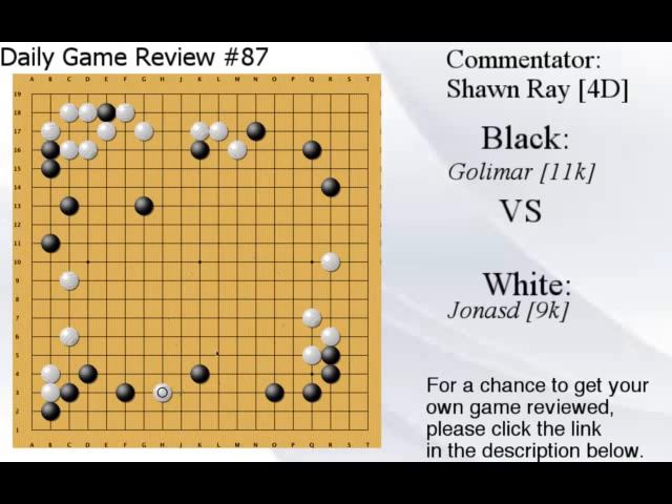White is reducing the left — there's no reason to reduce when you can just invade, because there's no moyo. Getting influence by reducing isn't really worth it here, so invading is better because you can just destroy the points. Normally when thinking reduce or invade: if you can invade it's usually better, but invasion comes with risk, so sometimes it's easier to reduce and make points in the center equal to or greater than what you're giving your opponent. If the territorial equivalence is roughly the same or in your favor, reducing is fine.